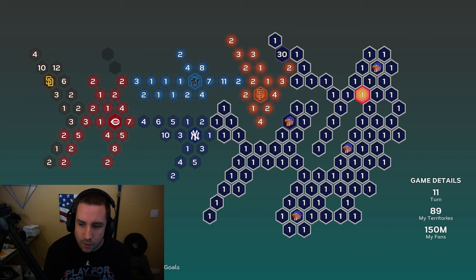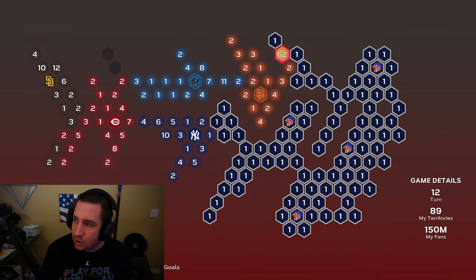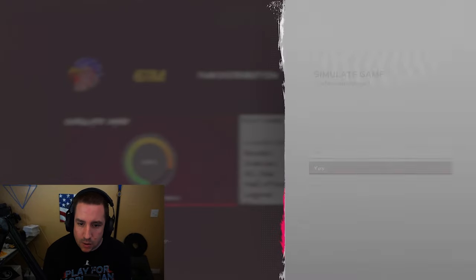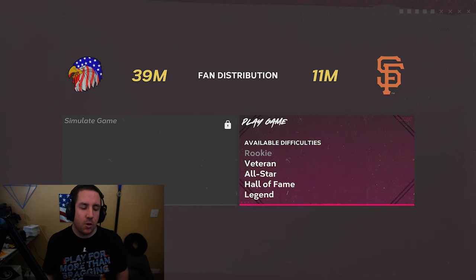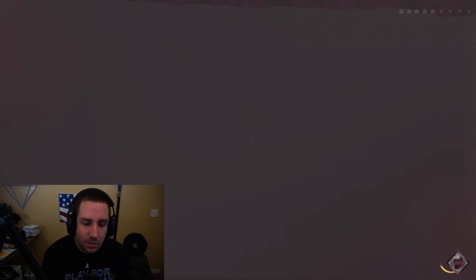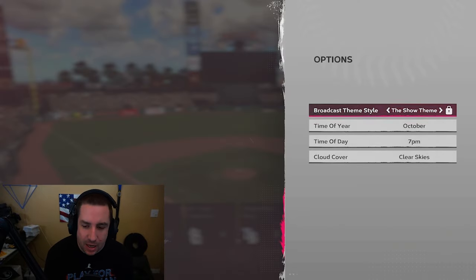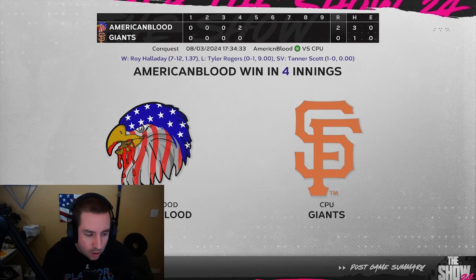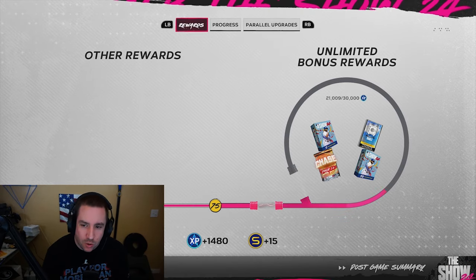We move our fans from the last stronghold over here and then tackle the Giants, and probably finish off some of the others down there as well. We got 62 fans — that'll do it. Let's go ahead and attack and move our way down to the Giants. We're going to face the Giants on veteran difficulty — no other hidden rewards just yet. See you guys after the game.